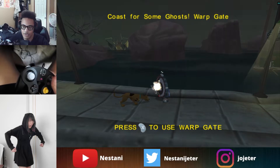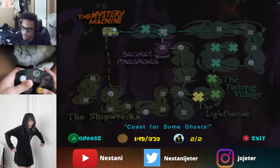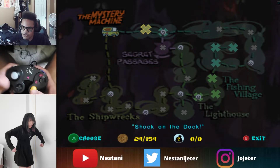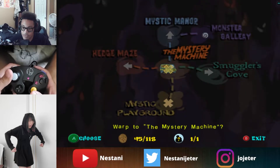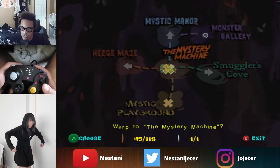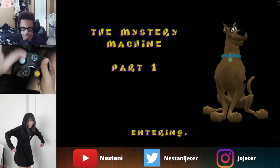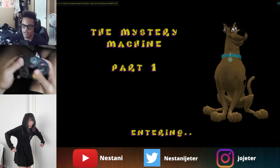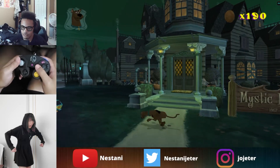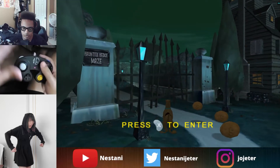Now we're just going to go get the helmet. From this warp gate, if you don't know the map, we start here — you're going to go left once, up twice, and go back to the Mystery Machine. So you're going to go from Coast 3 to Mystery Machine, then warp. From there, hold direct left and run, jump up and collect this key, then make your way into Hedge.